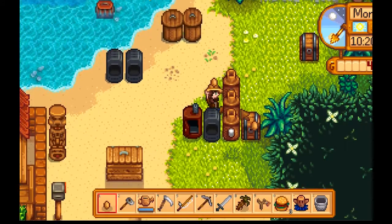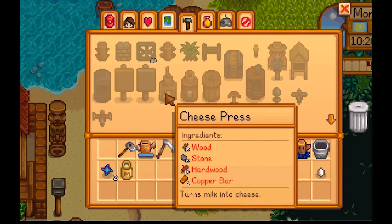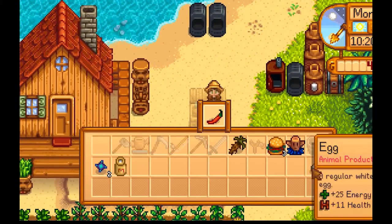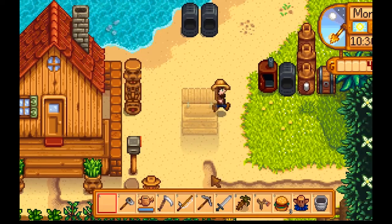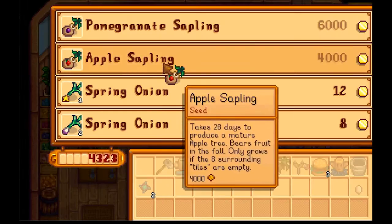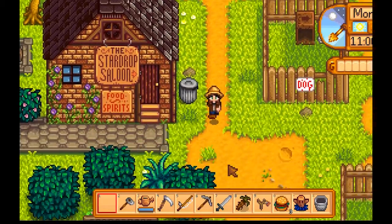What do I need for a cheese press again? Wood, stone, hardwood, and copper. I'm gonna wait till I get the upgraded axe because I can get hardwood pretty easy then. At least I can sell the milk. Oh, I could get the sapling for the apples — so we should start having apples around the 15th of fall.